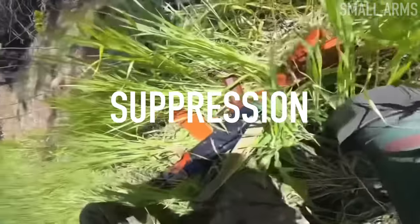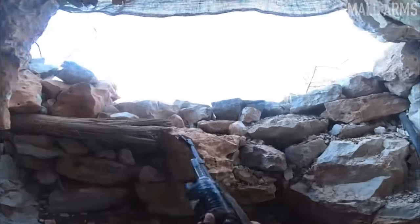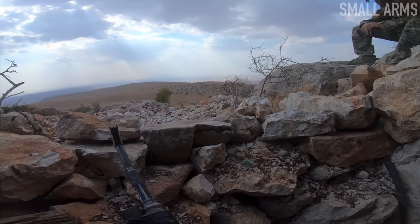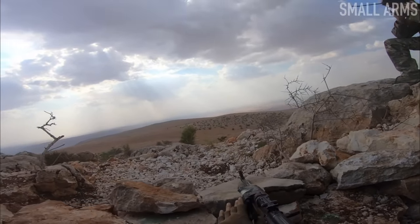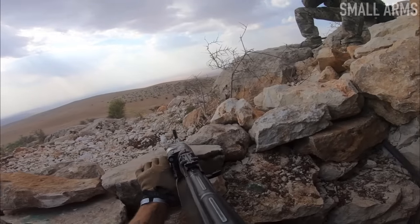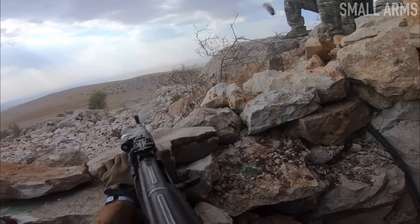The last point for small arms is suppression. Before you go to cover, we are trained RTR: return fire, take cover, return accurate fire. The initial return fire is not meant to hit the enemy — it is meant to suppress. When you suppress the enemy, they're going to put their heads down and be less accurate. You switch the engagement from a turkey shoot to an actual engagement as soon as you fire a couple shots in their direction. Suppression saves you.